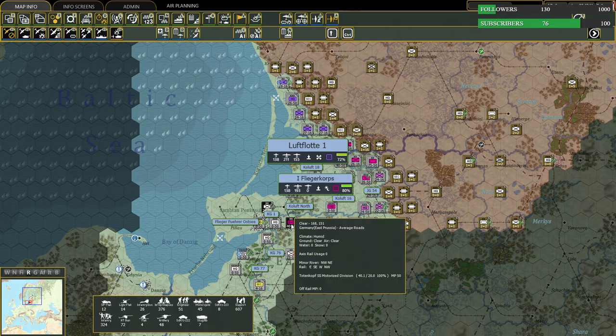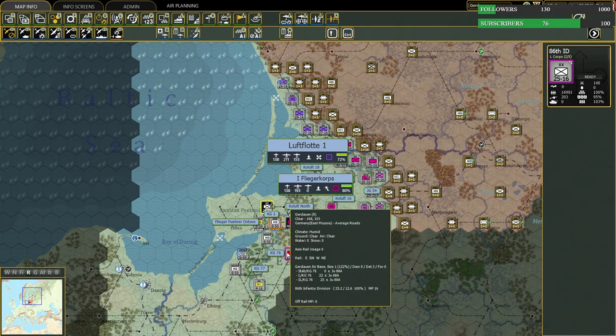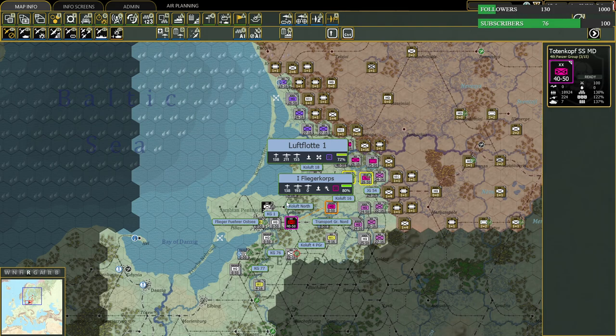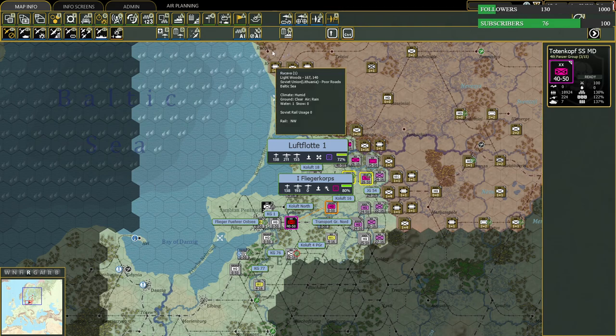With units like this here, we can see details down to, you know, StuGs, flak guns, the 2-2-2 armored cars — how many of them are already damaged in these units. So this is a lot of detail that you can get into while playing.